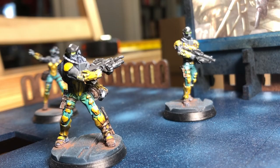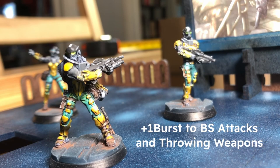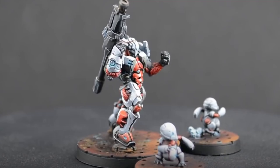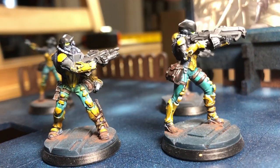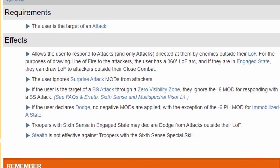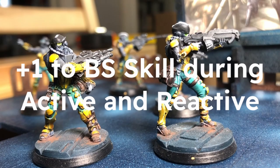Fireteams enjoy passive bonuses that apply to both active and reactive turns. If your fireteam has three members, the leader gets plus one burst when using BS weapons and throwing weapons in the active turn — you can chuck two grenades or shoot a combi rifle four times. This is more exciting on low-burst weapons: imagine two shots with a missile launcher or three shots with a sniper rifle. In the reactive turn, every member gets that plus one bonus. If you have four members, everyone in the team gets the sixth sense special skill, giving a 360 field of view, ignoring surprise attacks, and removing dodge penalties. If a team has five members, they get an additional plus one modifier to their BS attack rolls.